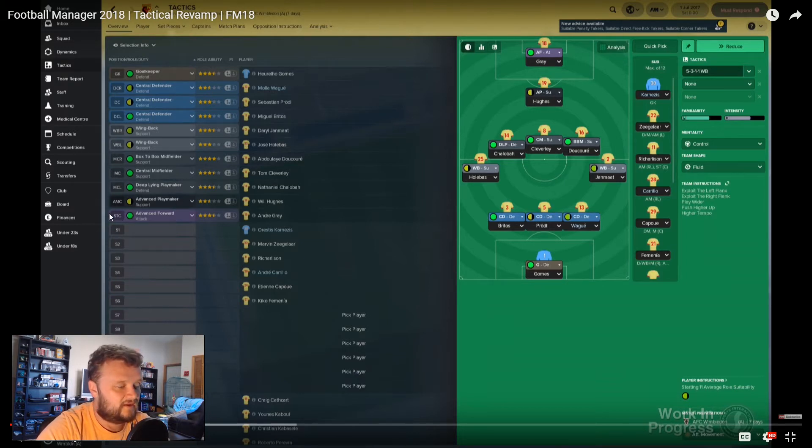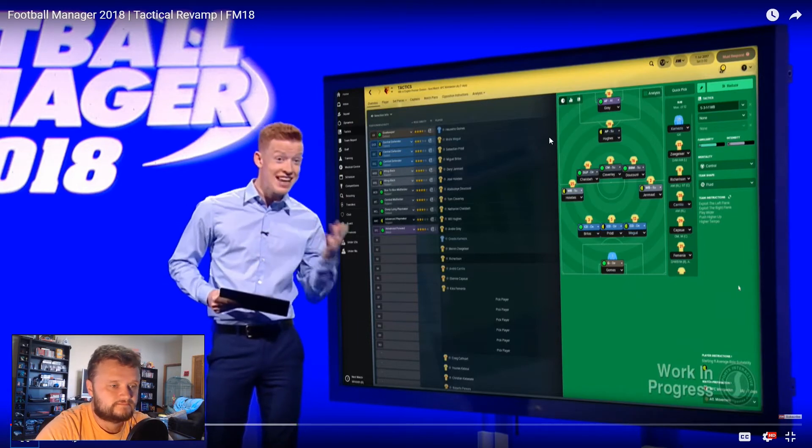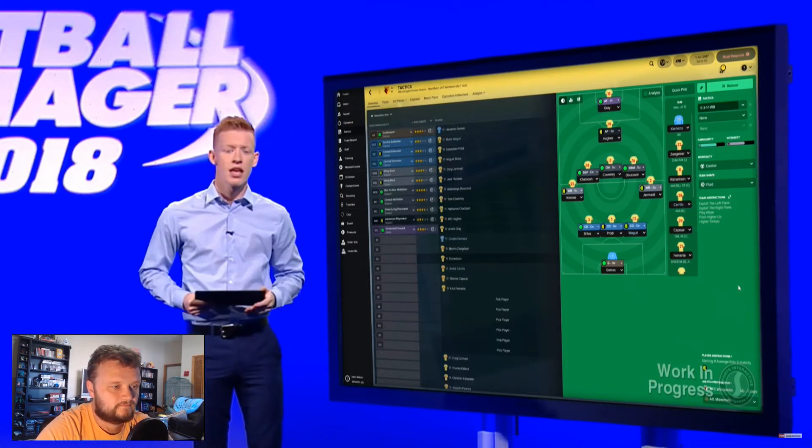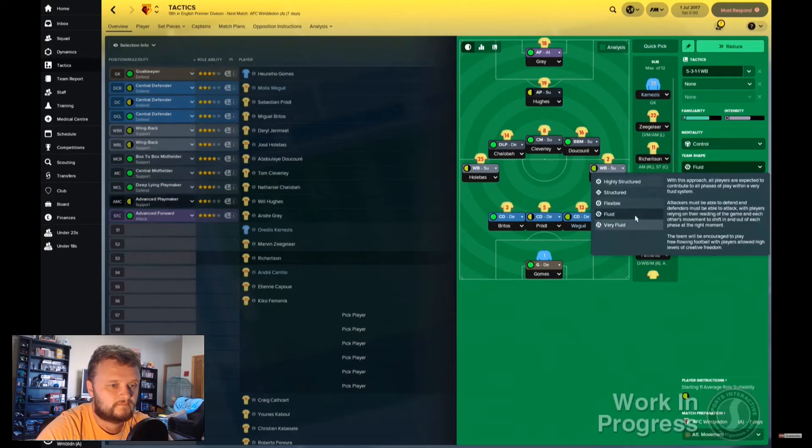So the paler the color is, the less likely a player is developed in that role. You will see that there are now two distinct panels: tactics and players. The tactics section is where you select your formation, mentality, and team shape, and deliver team and player instructions.